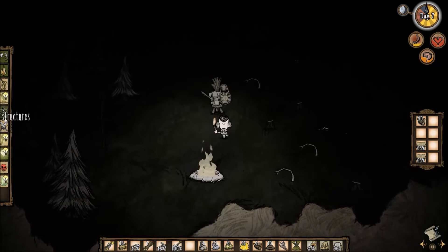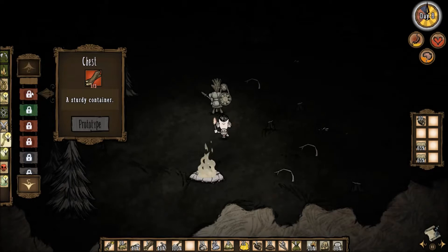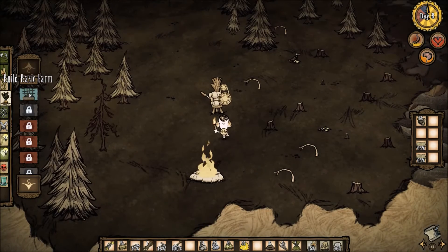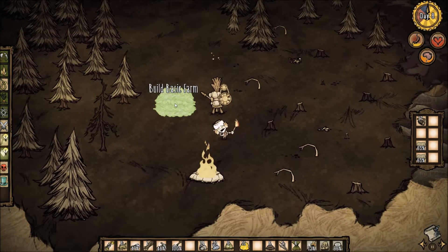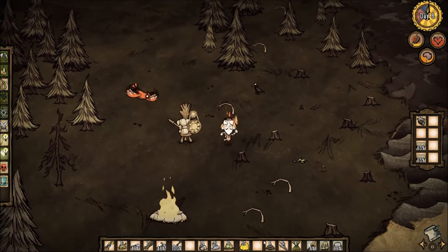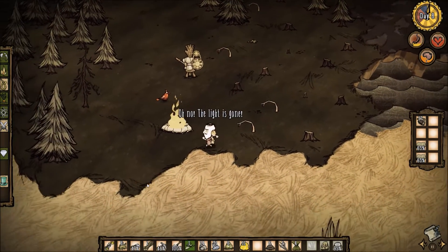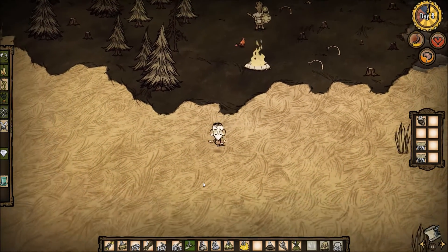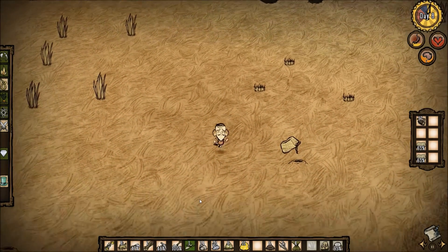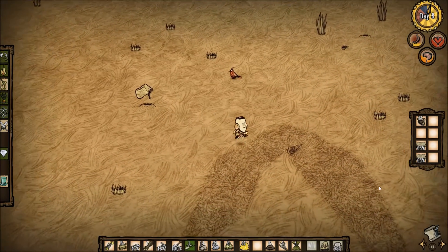I need to build a chest — for that we need boards. But first of all, we're going to build some farms. Let's sort out the food. Let's put our traps back on the bunny holes here. We didn't check these traps over here — they might have bunnies in them.